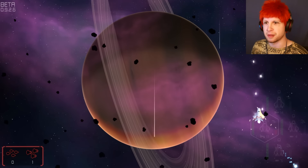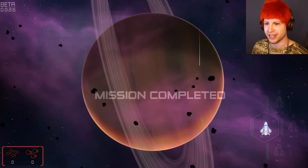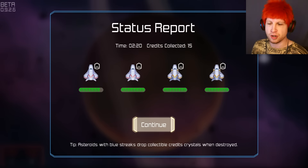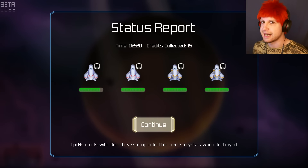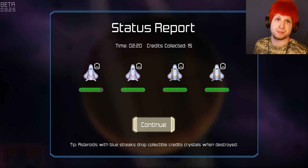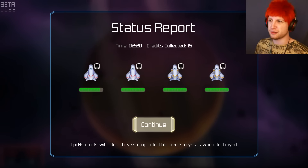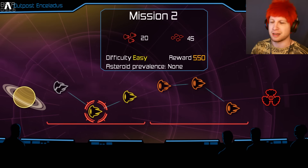There's just something about this game — I just find it really, really fun. It's really addictive, really cool, very quick and easy. Also a nice touch: if you hover or fly over to where the HUD is, it goes transparent. Asteroids with blue streaks drop collectible credits, and later you're dodging ships and so many different things at the later end of the game — it's just absolutely insane.